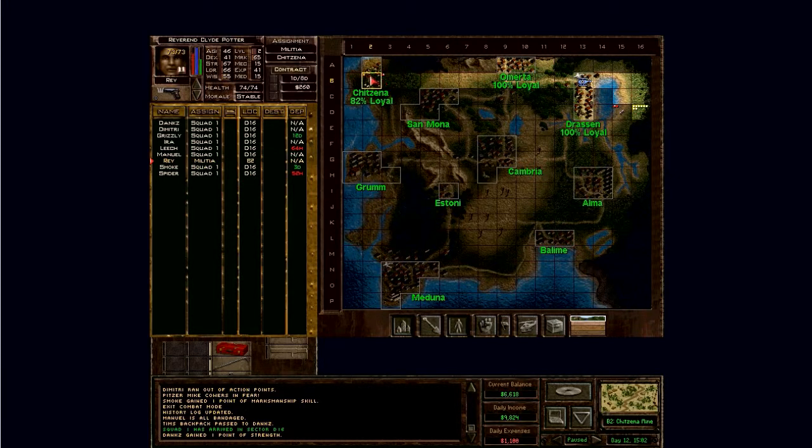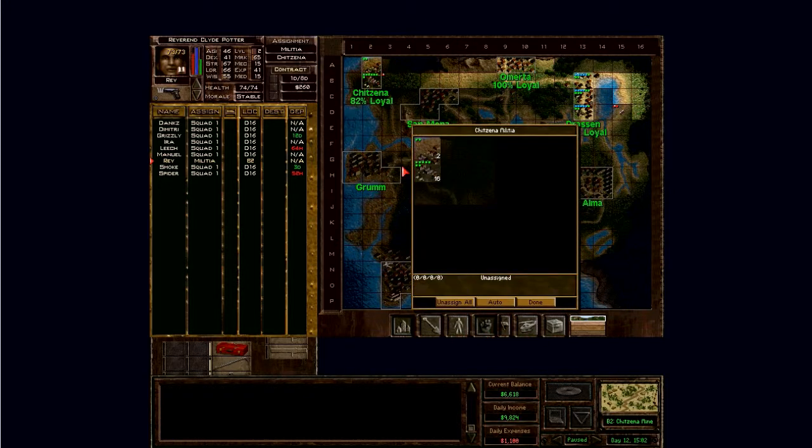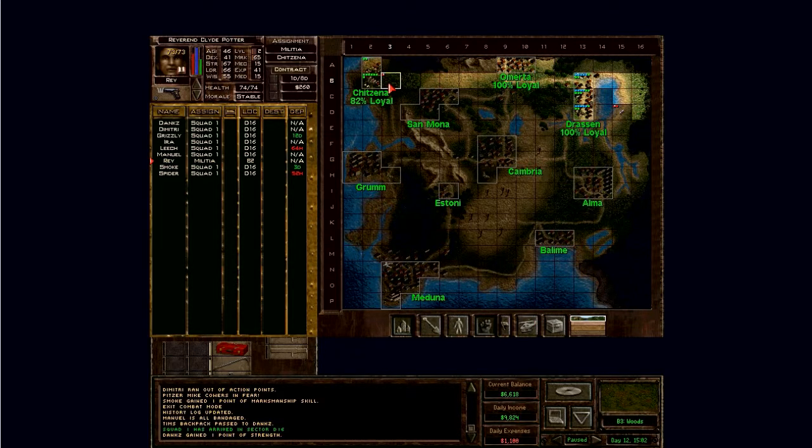Reverend should start training militia. There are some more people coming — how many militia do we have here? We have plenty: 16 should be more than enough, even though these guys might be elites. We'll leave 16 here in the mine; I don't think they'll come here, they never come here. I think this sector is relatively safe. Anyway, I'll make a cut here — thank you for watching, hopefully you enjoyed it, goodbye!